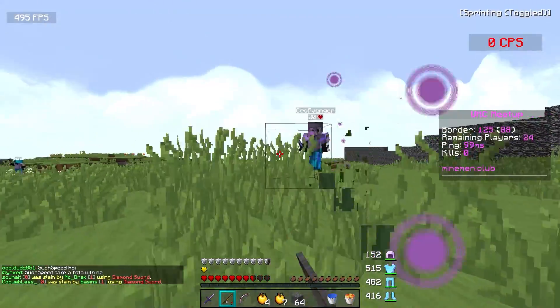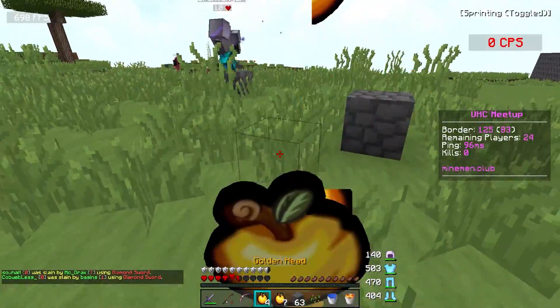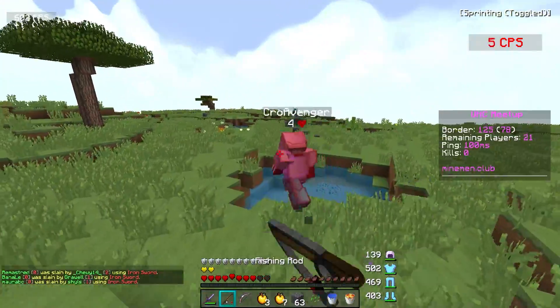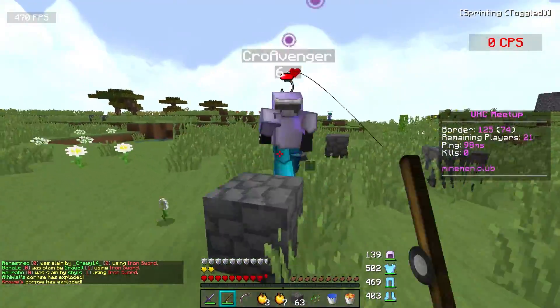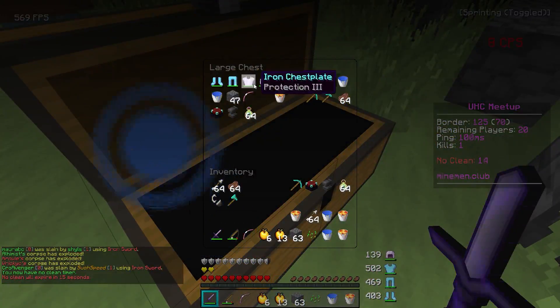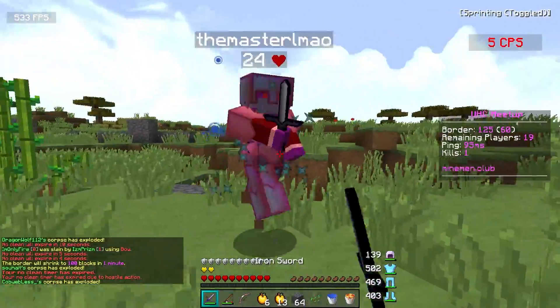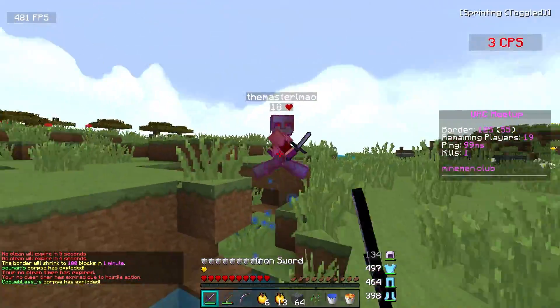As you can see in the top left, I'm getting around 500 to 600 FPS, which is pretty good. I can't remember what my normal FPS is on 1.7, but I don't think it's quite this high, especially with a pretty high-res texture pack. I think Azerin is like 128x. We just killed that guy so quickly — it feels good to be back on 1.7. I never make videos on 1.7, so it makes a nice change to actually be playing on it.